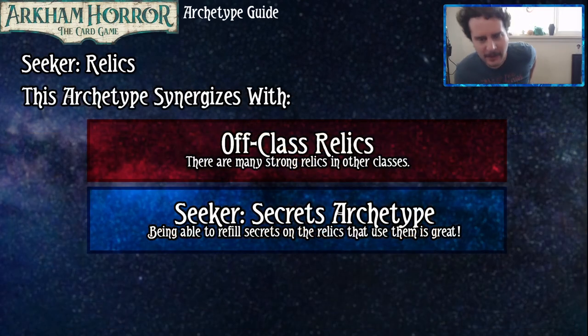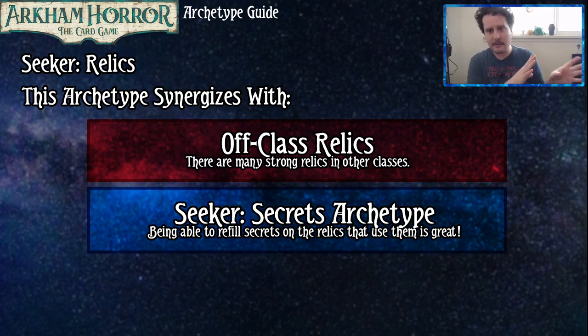What are some other synergies for Relics? Off-class relics — there are many strong relics in other classes, so being able to splash into those is super sweet. With this archetype guide we like to keep it monocolor when talking about notable cards, but we're going to see in the deck coming up some examples of stronger off-class relics. The Seeker's Secrets archetype is also great synergy here. Being able to refill Secrets on relics that use them is very strong. For example, the Necrotic Manuscripts only has three secrets, but if you can keep refilling those secrets, suddenly you can pass so many tests without having to draw a token — and that's really, really nice.